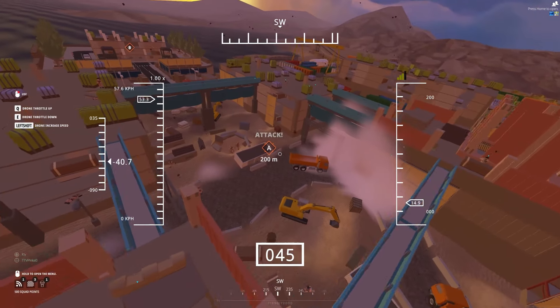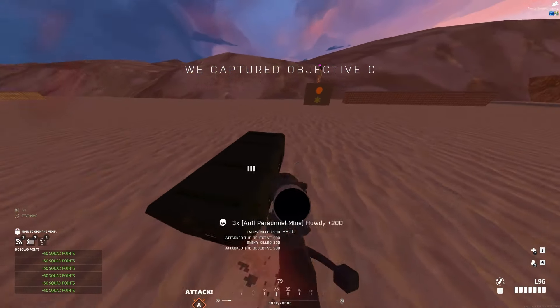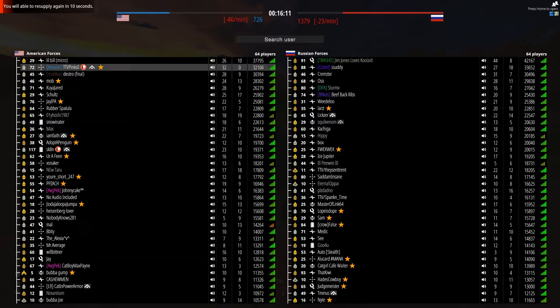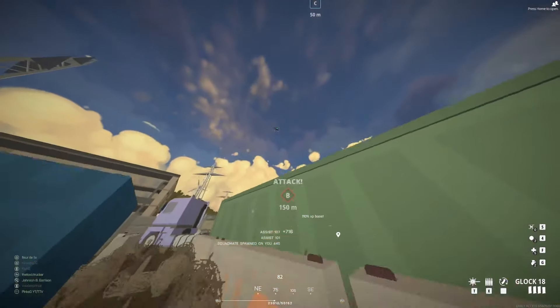Just because those are the best maps doesn't mean you can't get big kills elsewhere. I've gotten plenty of big kills on other maps like Tensa, Wine Paradise, and Isle. Pretty much any map can have a big group somewhere if they're fighting for an objective or sitting behind the same cover — you just have to find those right moments and take them out. Those four maps are just where you can most consistently get decent-sized kills.